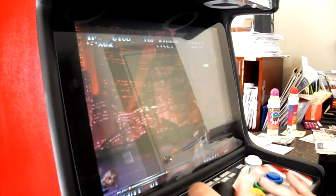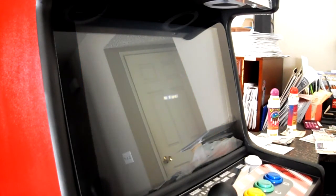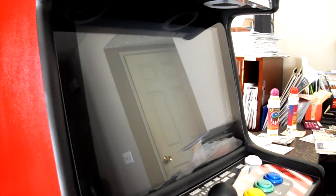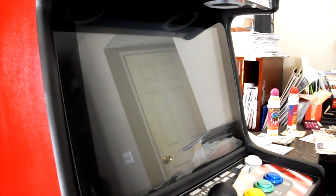We've got all the speed-up and everything. To exit the game, just hit game select — it takes you back to the main menu. Pick a different game, same thing, A to start. The Universe BIOS is always there.